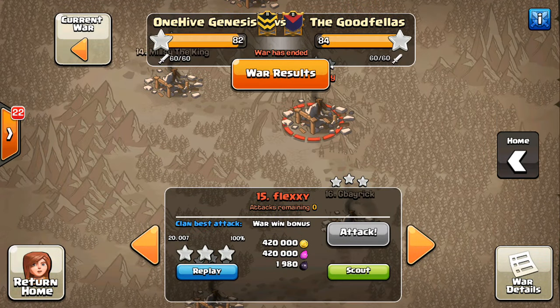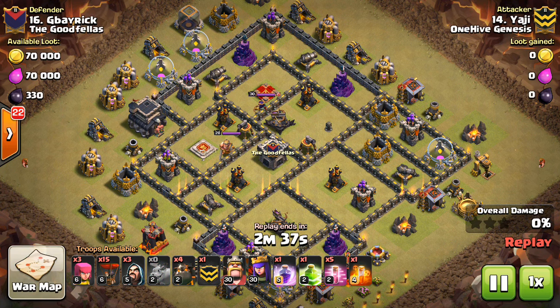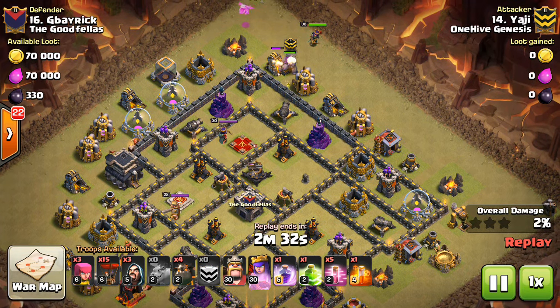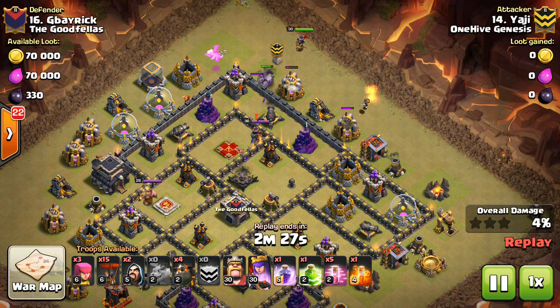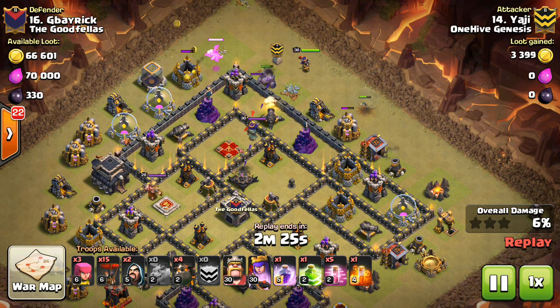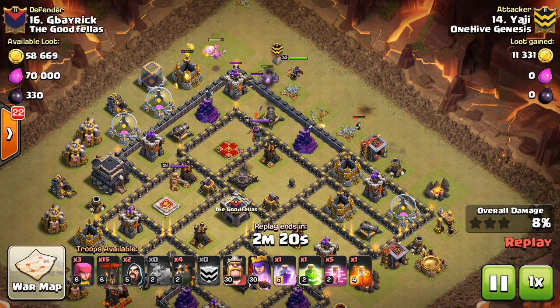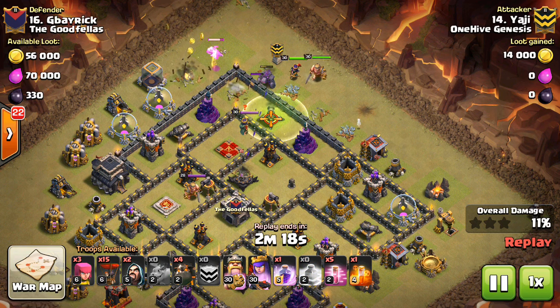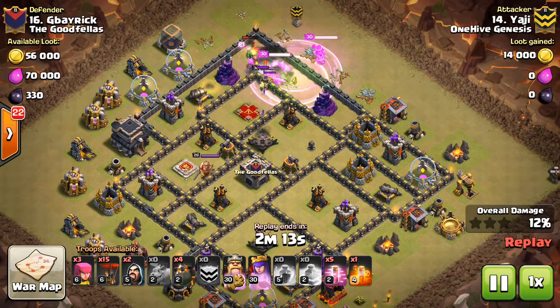We have number 16 - Yadji taking on this base. You can see this guy just put two air defenses pretty close to his queen. Now depending on your hero level, it might take two golems possibly, or maybe one golem and some Valks or bowlers to take out the queen and both those air defenses. But Yadji, with his level 30 heroes, does it just with one golem and his heroes. He gets great value and really sets himself up by having four lava hounds for only two remaining air defenses.